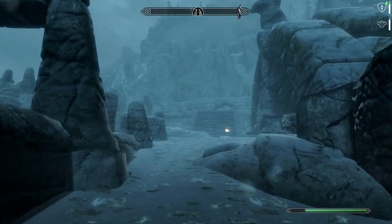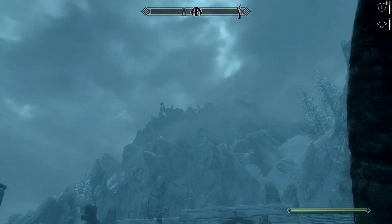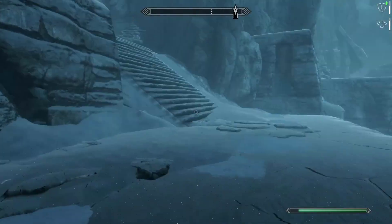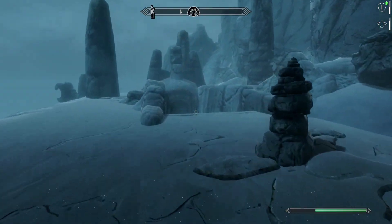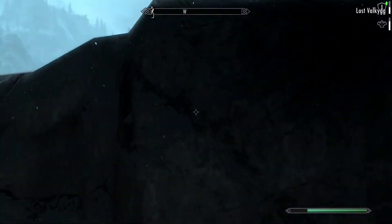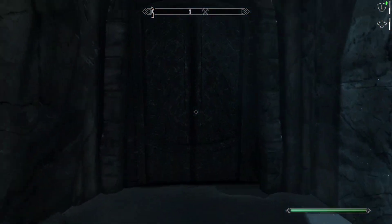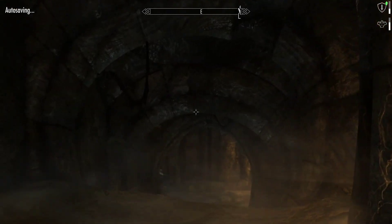What I was trying to say earlier is I can't tell, of those locations on my mini-map — I guess this Nordic burial chamber symbol is the closest one. This is part of Labyrinthian. Lost Valkygg! Let's hop in here real quick and see what's going on in Lost Valkygg.